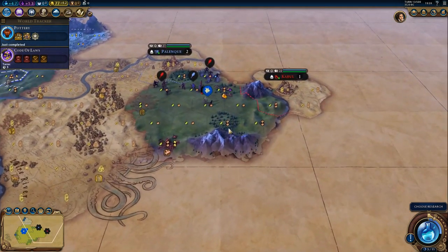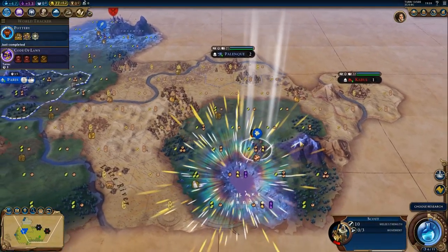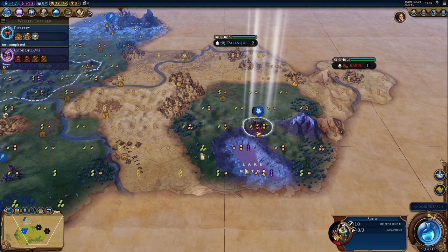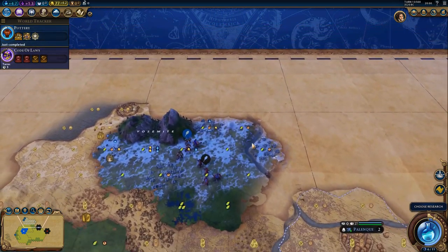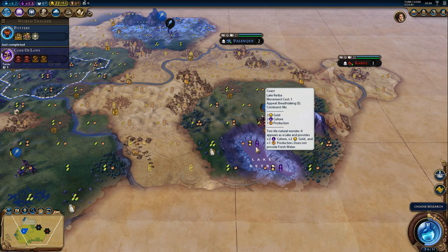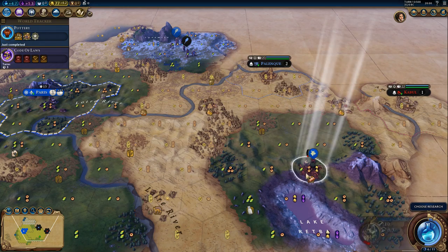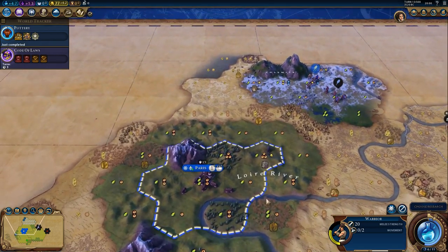There is Pottery. I need to meet another city-state. Oh, another natural wonder — I do have a lot of those around. There is a river going up here and I can settle here — this is really nice. Plus one gold, plus one science, and this thing appears as a lake and provides culture, gold, and production. Does not provide fresh water though, that sucks a little.